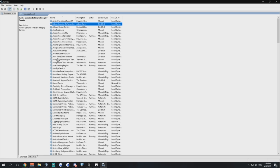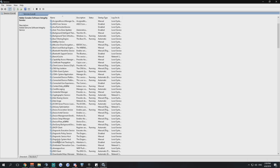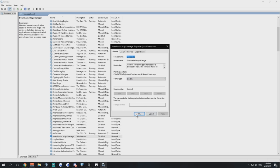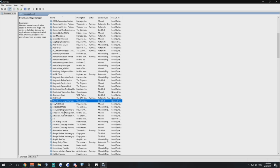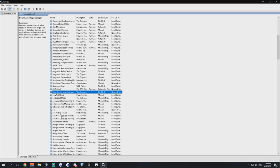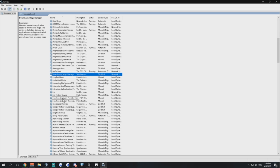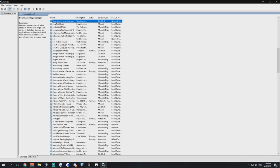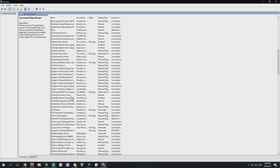Downloaded Maps Manager — if it's set to automatic or delayed start, disable it. Internet Explorer ETW Collector Service collects real-time ETW events from Internet Explorer — who is using Internet Explorer? If you have it, disable it. I don't have it listed at all, but if you see it, disable it.